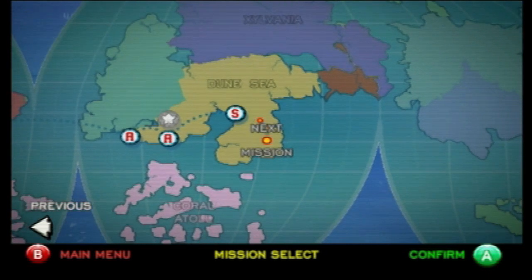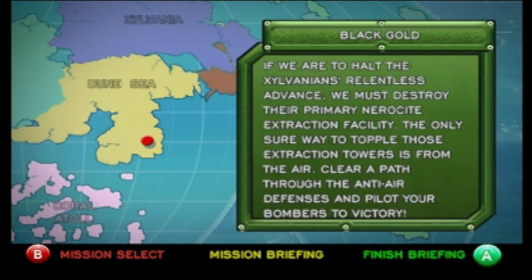It's time for us to finally close out the Dune Sea with Black Gold. Another pretty decent mission if I do say so myself — it is another one of the more open-ended missions. If we halt the Axelvalian's relentless advance, we must destroy their primary Nero Site Extraction Facility. The only sure way to topple those extraction towers is from the air. Clear a path through the anti-air defenses and pilot your bombers to victory.